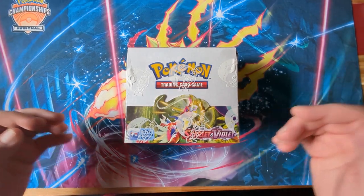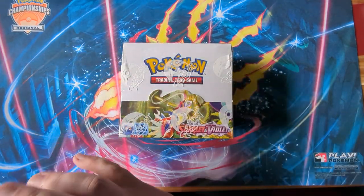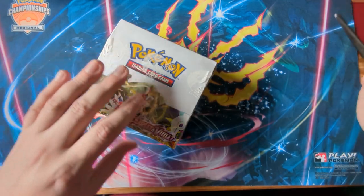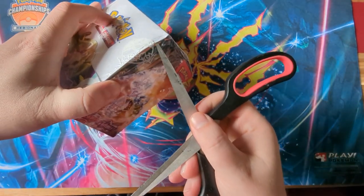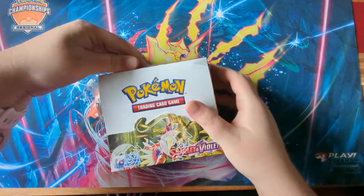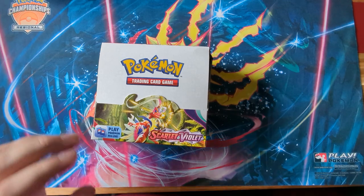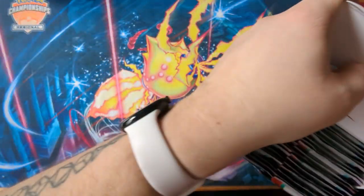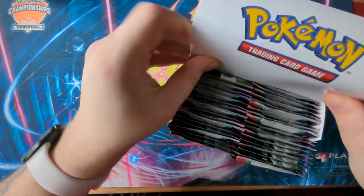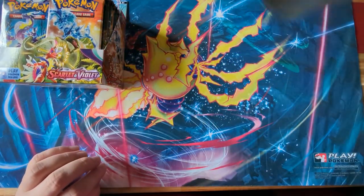Hello everyone and welcome back to Scott's TCG, I'm Adam and it's time for the main event. We already got amazing pulls out of the elite trainer box, so let's carry on that good streak with a booster box of Scarlet and Violet. I am hyped for this — hopefully I can get the cards I need. I need some Miridons, some Oinkalons, some Gardevoirs — I want everything! Don't forget to smack the camera — best part of the unboxing video.